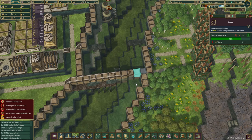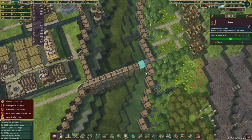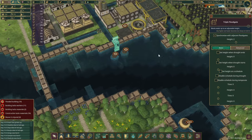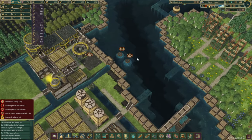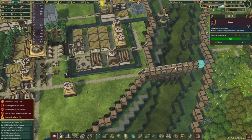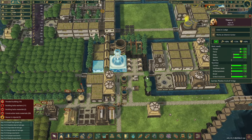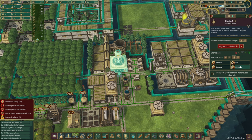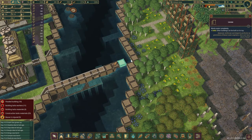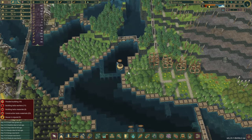It seems I was wrong — our beavers have managed to get very close to completing this dam over here. So that means we should be able to store a little bit more water here, and maybe even raise it to 2.5. The water is still flowing through, so that's very good. The last piece is now complete — another tiny project is done, fantastic!